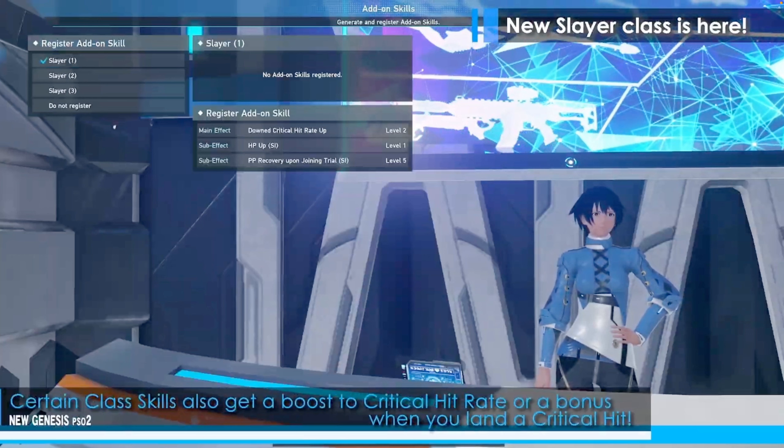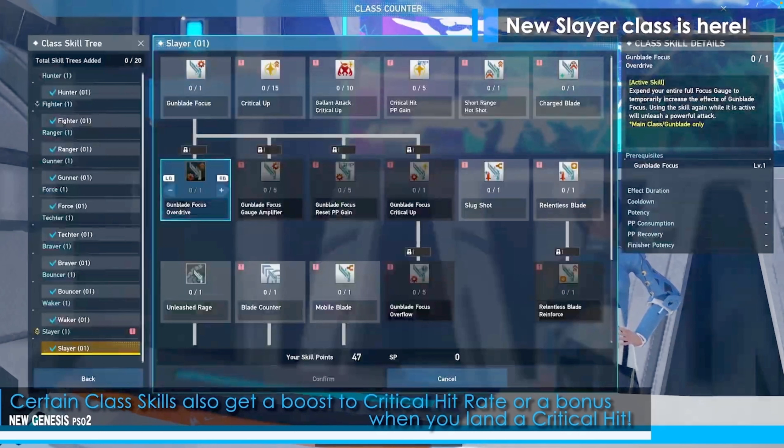Add-on skills are just free stats that apply to your entire account and all of your characters. So it's very useful to have all of these add-on skills at level 20, which is the maximum level, so that you just get free stats. However, we also need to look at the Slayer skill tree, and there are actually quite a few interesting skills, such as critical up. I'm assuming this just increases our critical hit rate — you can put 15 points into it, and I'm guessing each point gives you 1% critical hit rate, so 15 points should increase your critical hit chance by 15%. There's also gallant attack critical up, as well as critical hit PP gain.